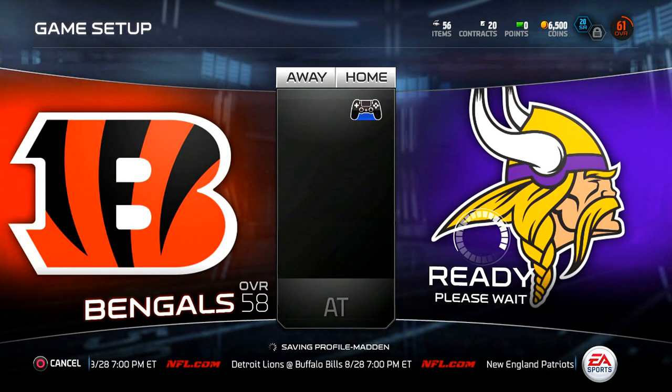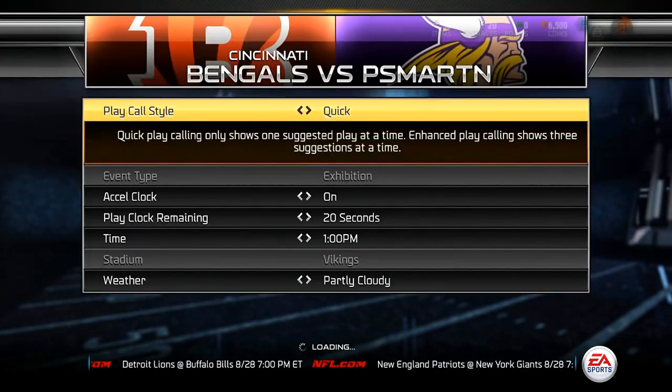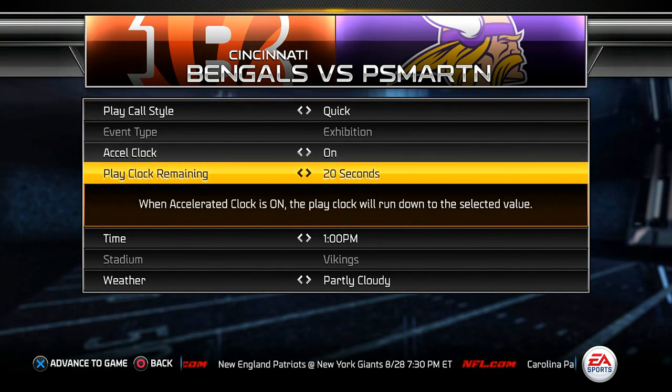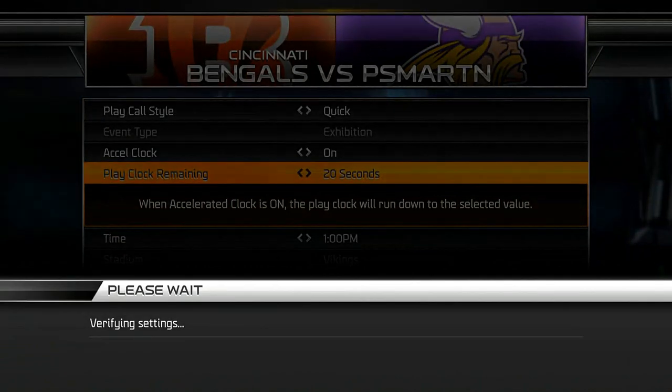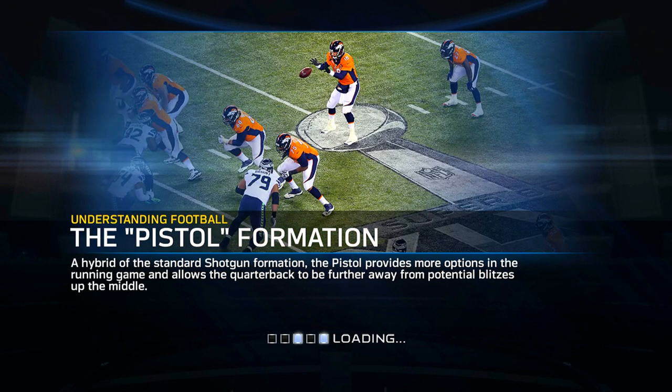Alright, cool. So this is two minute quarters. It's the preseason Bengals — they're only at 58 overall, these guys are going to be awful. So this should be pretty fun. I think after this we're going to more focus on the other challenges that earn you 1,250, but this one's pretty good too because if you win these, you get 1,000 coins instead of 1,250, but then you also get a silver player which is honestly maybe more rewarding. What do you guys like better? Let me know — we'll start working through either the training camp challenges or the regular season challenges.